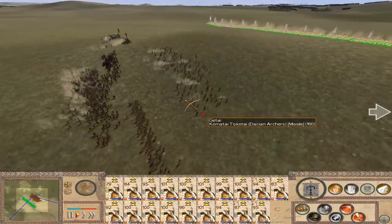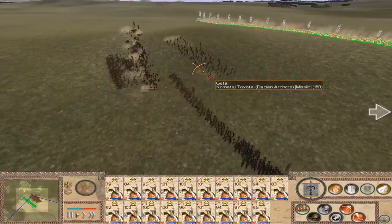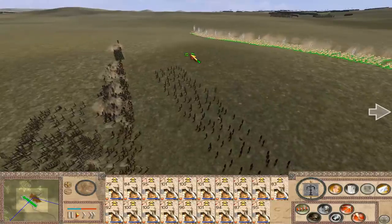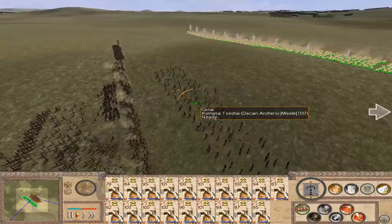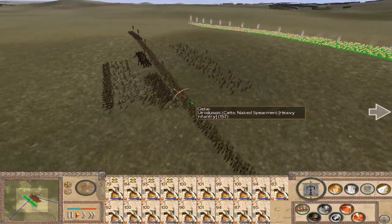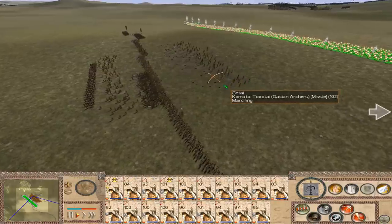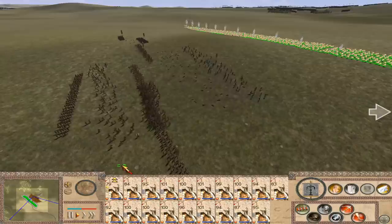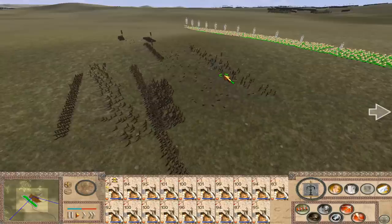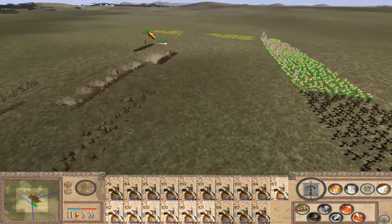Just go in there and start shooting. Doesn't matter if we shoot them at the front or the back. Aim for their archers. Although they're easy to kill in melee, just whatever. Let's start surrounding them. That would be best.